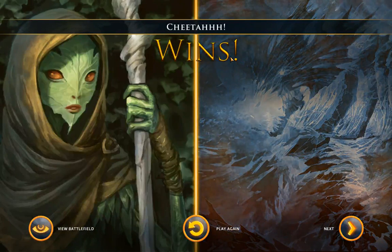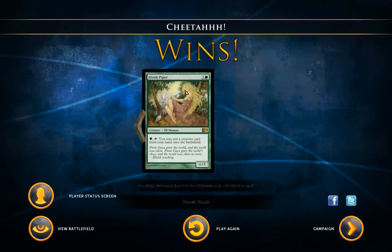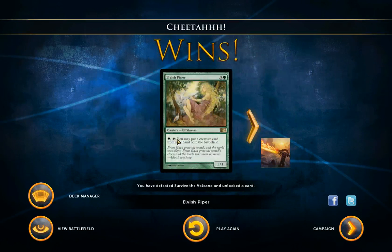Let's see what card I unlock — Elvish Piper. That's a really good card, and I got an achievement. So with this card, it's a 4 mana drop, you wait a turn, then you can pay 1 forest and tap it to put a creature card from your hand onto the battlefield. So if you have like a 12 mana cost Eldrazi in your hand, you can bring that out on turn 5. That's really crazy.